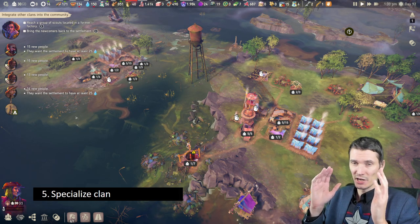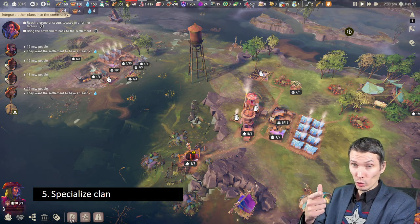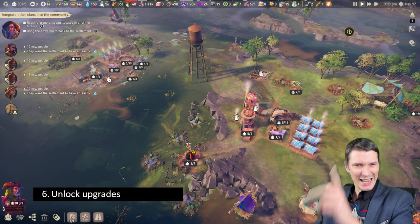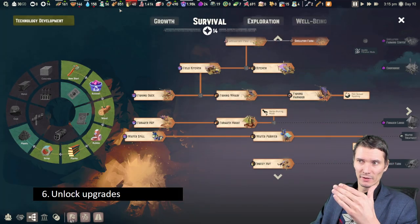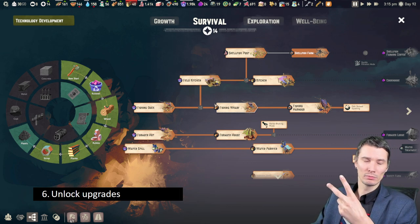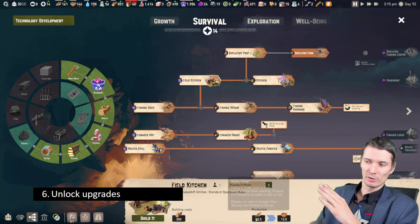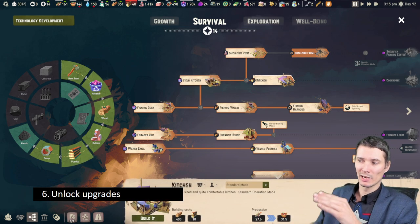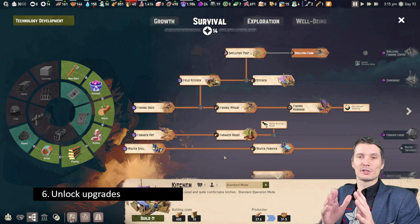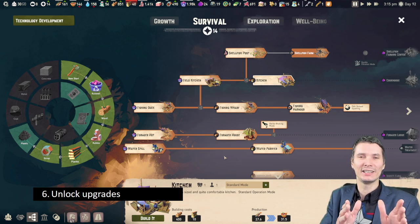For clans: don't put the same specialization on multiple clans. Having more clans is good because then you can have all specializations covered. Next point is unlocking upgrades. There are two ways to get more resources: you can upgrade the building itself — for example, a kitchen that converts food will produce more when upgraded — or you can upgrade the specialization for your clans.